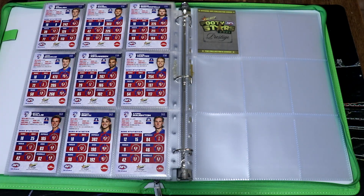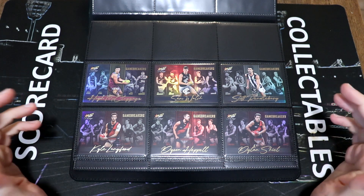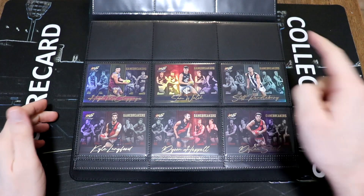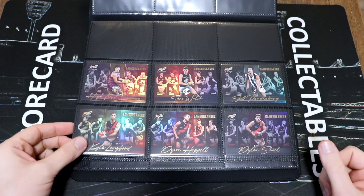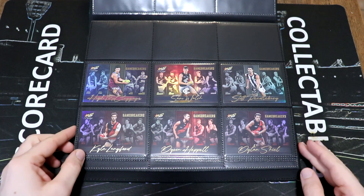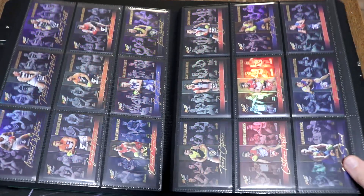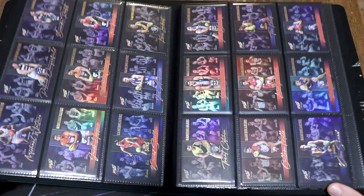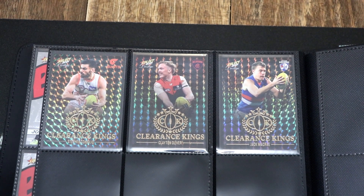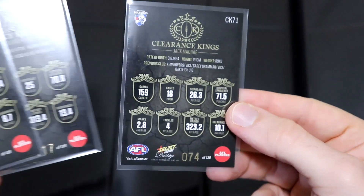We've got the header card, so now let's take a look at the prestige inserts. First we kick things off with the game breakers — these are the same as the Footy Stars game breakers except they have that rainbow finish, and it really sets them off nicely. We've got Brisbane, Carlton, Collingwood — we only got the one Pendles card; I thought we got Brodie Grundy but he must have been in the normal game breakers. We actually got three Essendon game breakers. A full page of rainbow game breakers — that looks spectacular! We got our three clearance kings: Stephen Kenilio, Clayton Oliver and Jack McRae, numbered 58, 117 and 74.